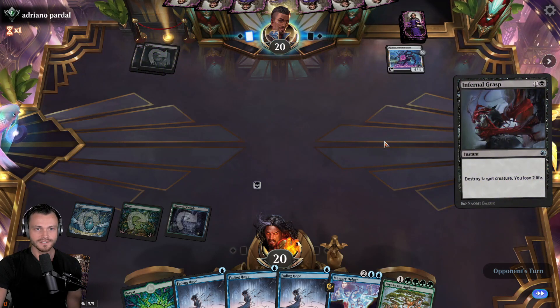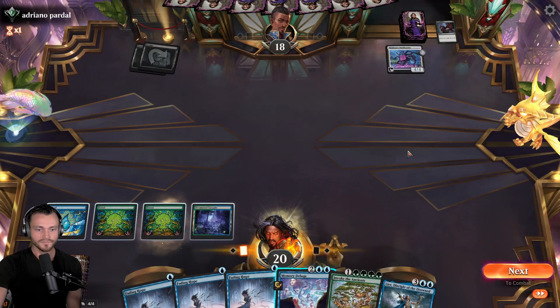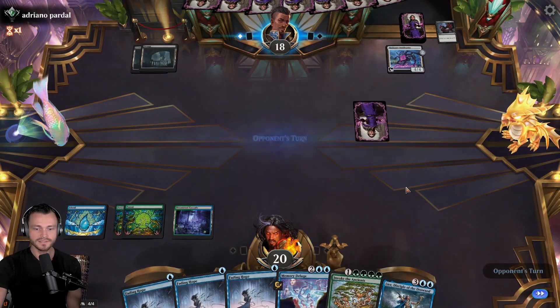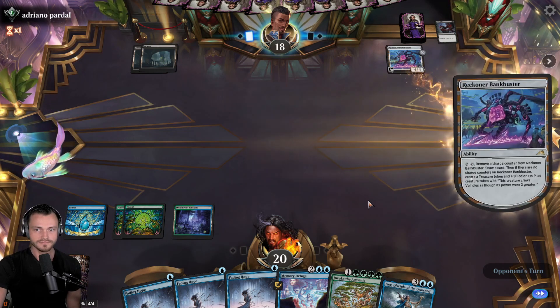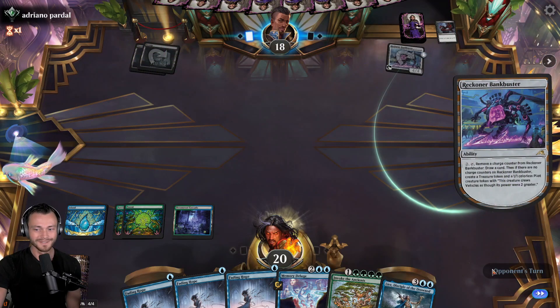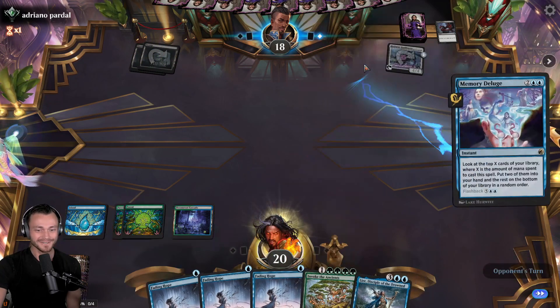Infernal Grasp. No land, no land okay. Well let's take a nice little Deluge this turn - set up for Invoke the Ancients or Lier next turn. When it draws, they're looking for land - I'm rooting for them but I'm not rooting hard enough I guess.